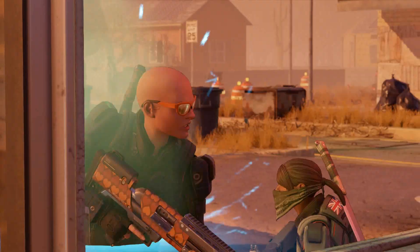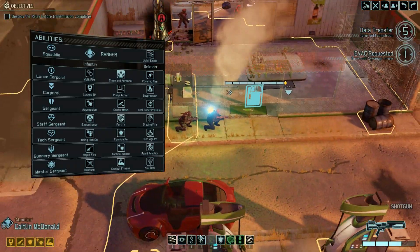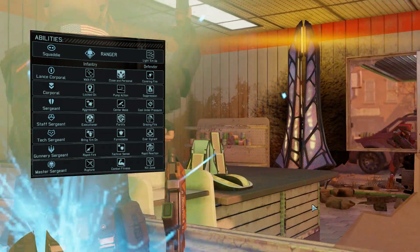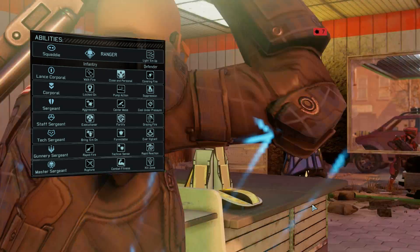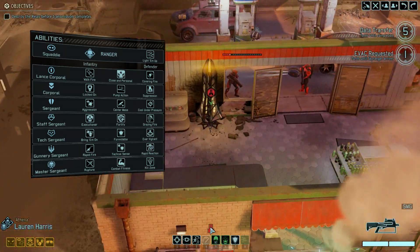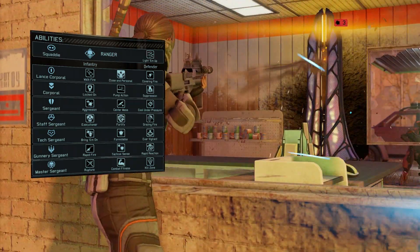Alright, next up I want to talk about the Ranger. The Ranger is your pretty normal infantry class — shoots twice a turn, is good at shooting. I want to showcase this Both Barrels ability I'm using here though. All classes have a unique secondary, and the Ranger's is my favorite. It's a sawn-off shotgun, and it comes into battle with two ammo, and you can unload both of those at once if you want, or one at a time.